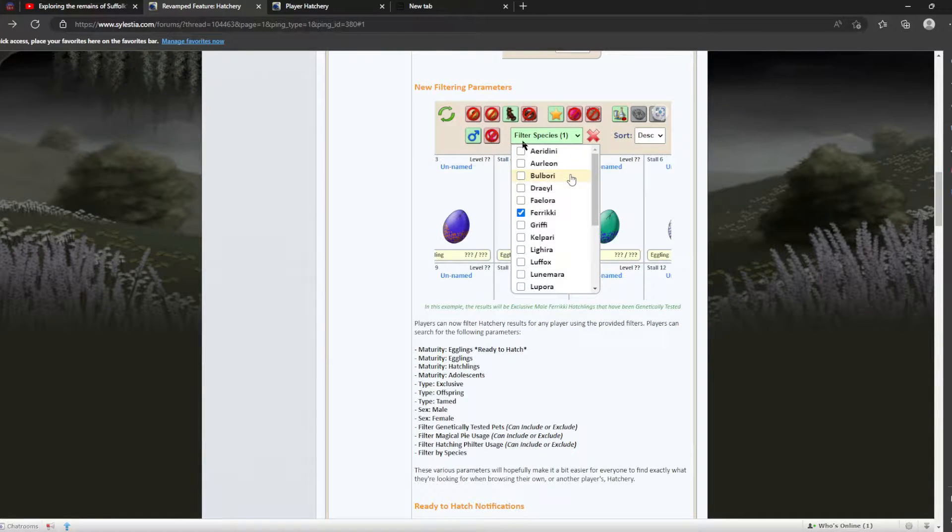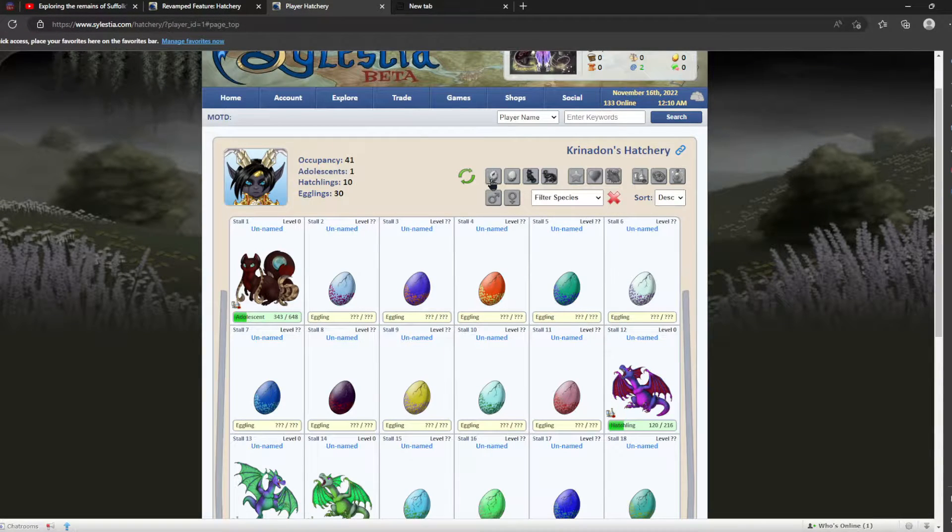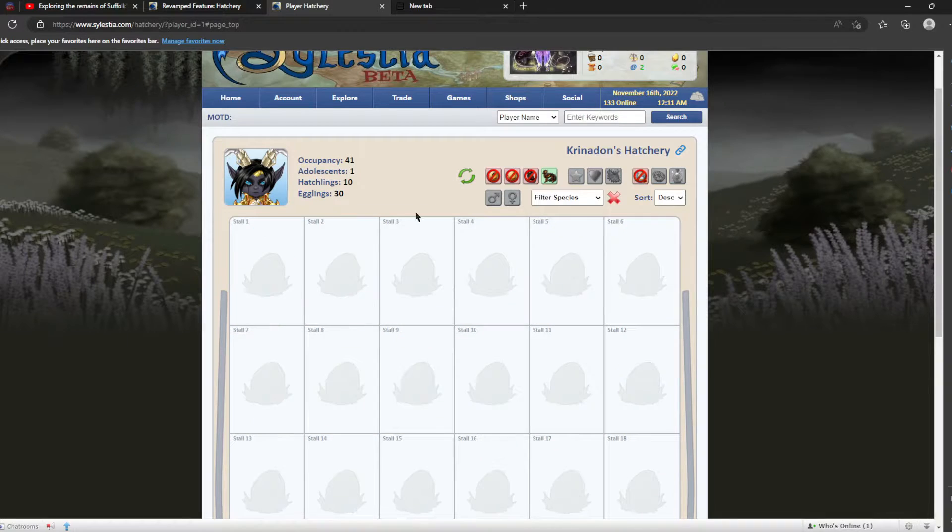We also have this filter area where we can filter by several different categories. You can click on maturity — hatchlings or adolescents — and then you can click on whether you want offspring or exclusive pets, like green pets for example. You can filter for genetically tested pets, and you can filter by female or male pets. Then you click refresh and now we should only get adolescents — if there are no results, you click that again.